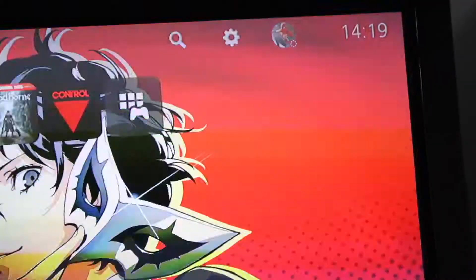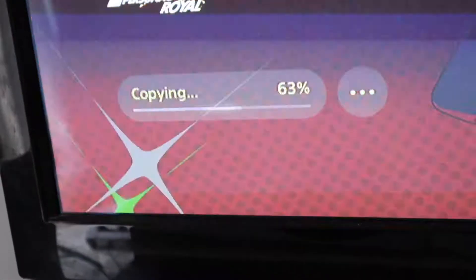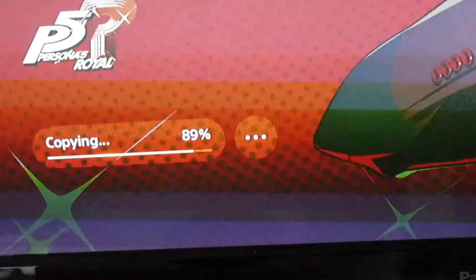As you can see it's now 2.19 and the copying has increased from 31% to 62%, so the PS5 can copy disc games while on rest mode.